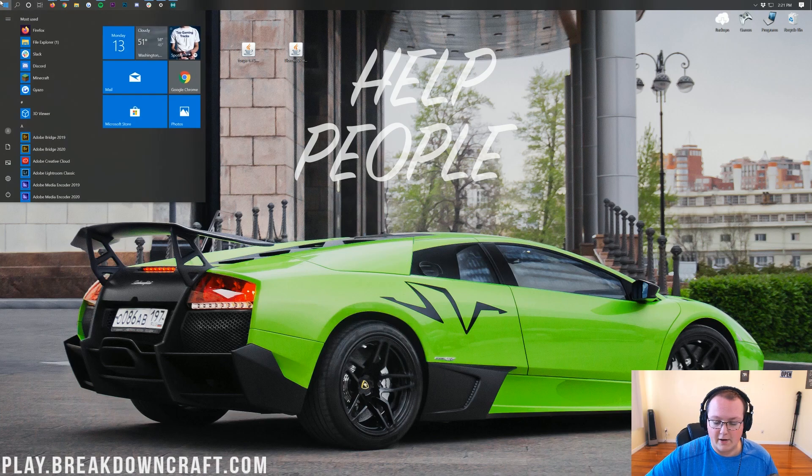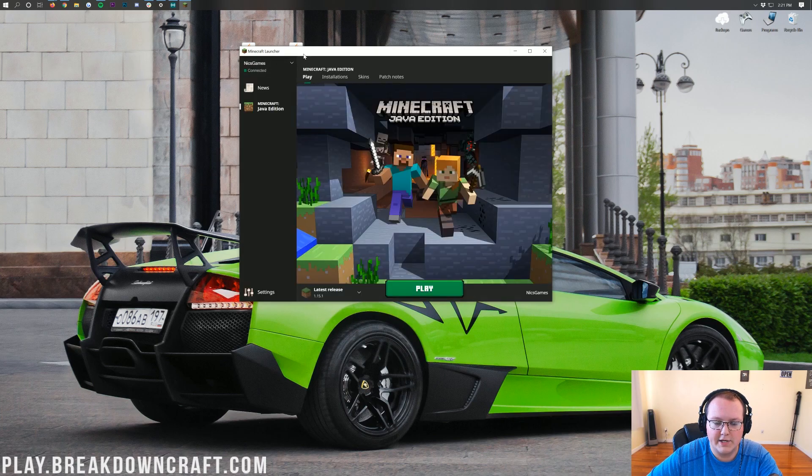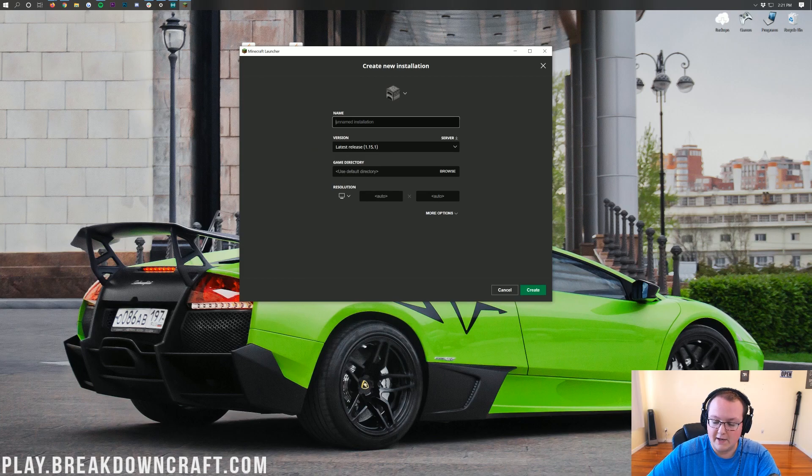Now go ahead and open up the Minecraft Launcher. From here, click on the Installations tab — you should have a Forge profile there. But if you don't have a Forge profile, no worries. Click the Plus New button in the top left and name it whatever you want.